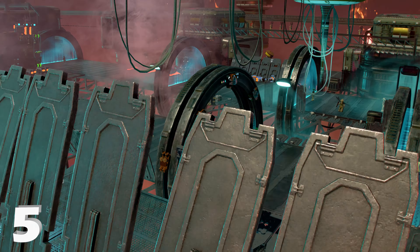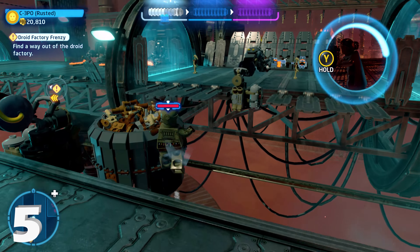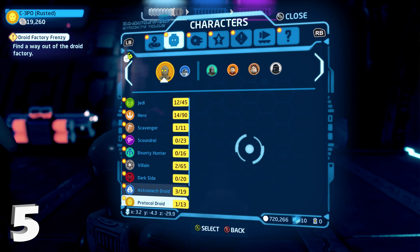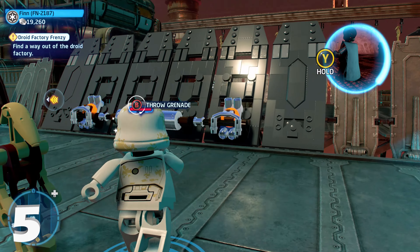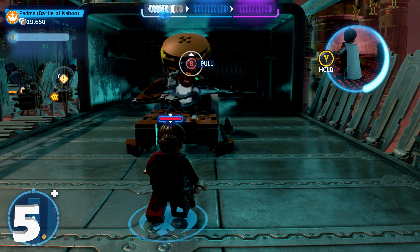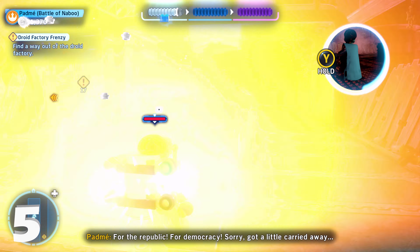For minikit number five, once you get the cutscene of some of the shields going down, switch to the droid characters down here. There's going to be a gap with a silver LEGO object, so switch to a villain character, which you can throw a grenade to blow up that silver LEGO object and give you access to this secret area back here. Then switch to a grapple character, like a hero or an astromech droid, grapple that, and you will get minikit number five.